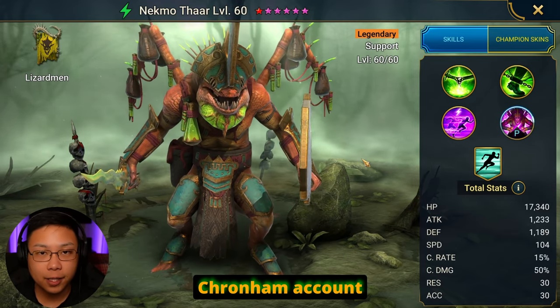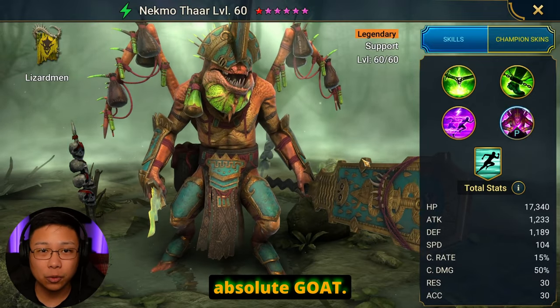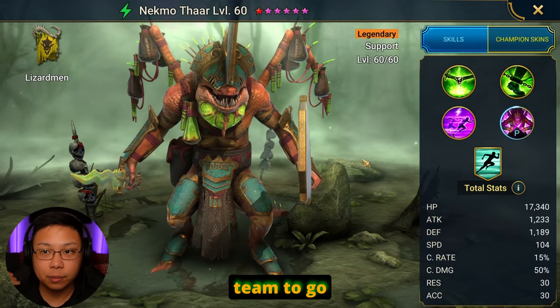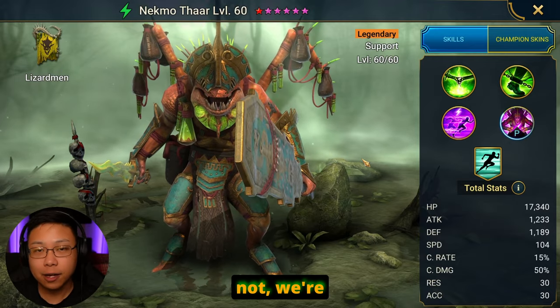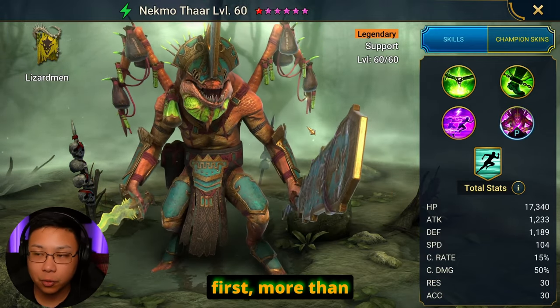When I had the Chronom account that I just gave away, I actually pulled Negmothar and he was an absolute GOAT. You can make him fast for Arena, and that would help your team to go first, setting you up so that you basically win the speed battle — because we're still in a speed meta type of Arena where if you go first, more than likely you're going to win.